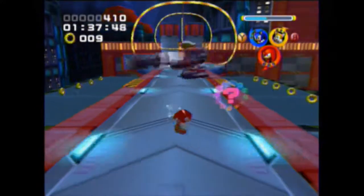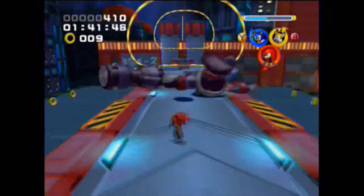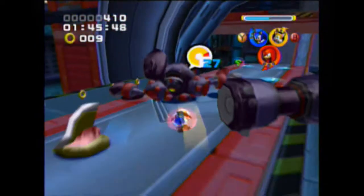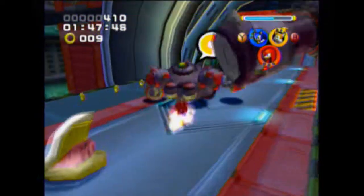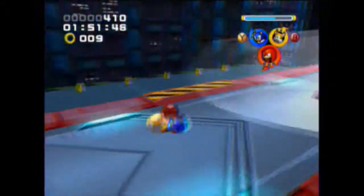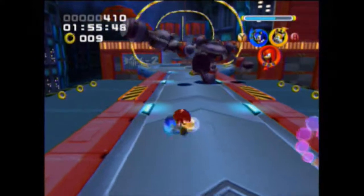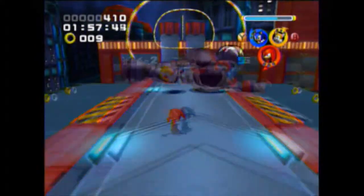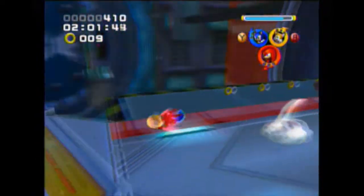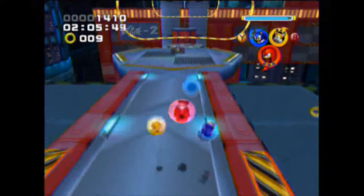You wait for it to do its attack, then you knock it over, which will knock its helmet off. While its helmet's off, you have to do as much damage as you can with that move. This whole thing goes much, much faster with Team Blast, as we finally take it out.